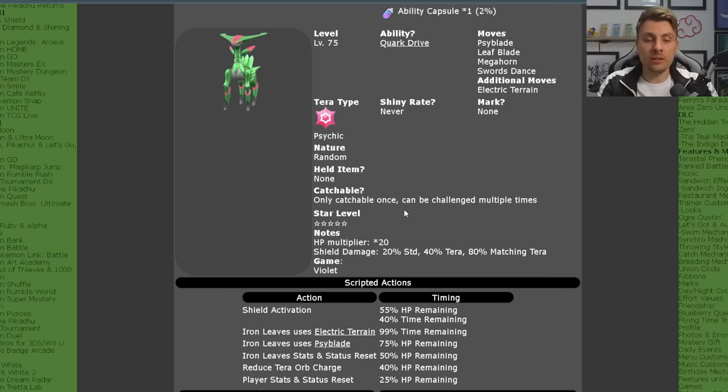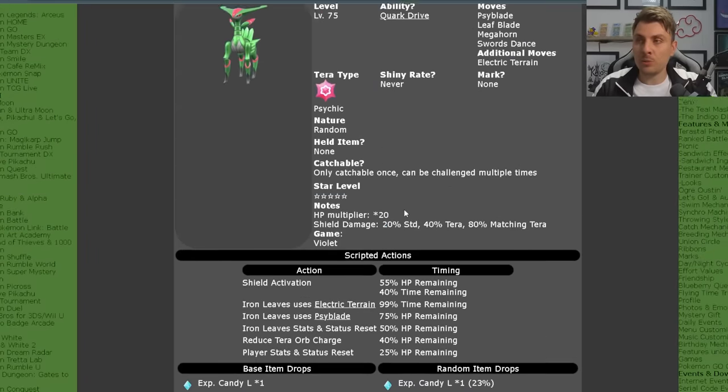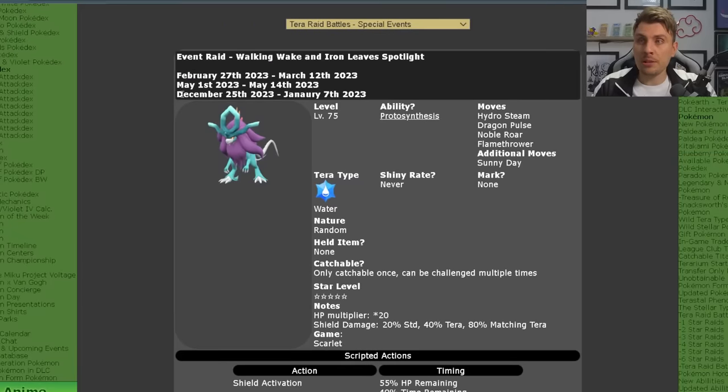In Scarlet, you're going to be able to catch Walking Wake and Iron Leaves, and the same for Violet players — so you're not going to be able to catch any more of these. The item drops are pretty similar to the Walking Wake. This event is running from December the 25th until the 7th of January, so two weeks for you to take advantage of it.